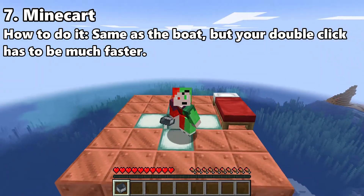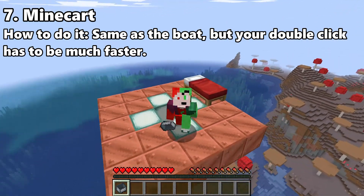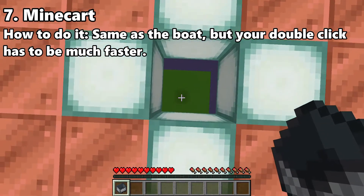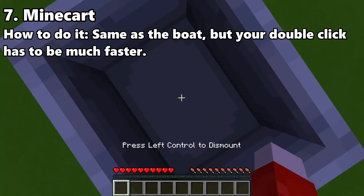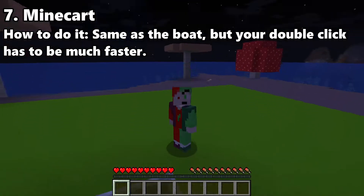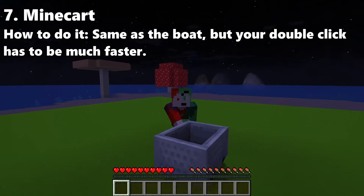It may seem really unusual to stop your fall with a minecart, but if you happen to be positioned right above a rail, this one could be for you. That's how you minecart clutch — it is way more difficult than it looks, let me tell you.